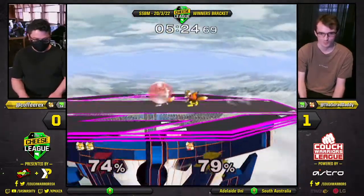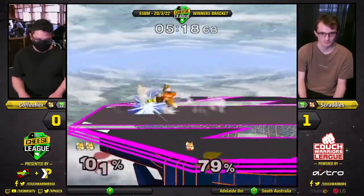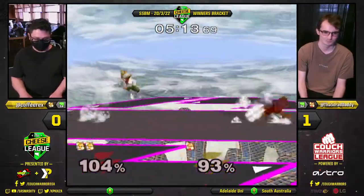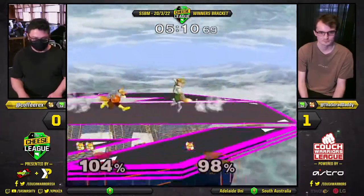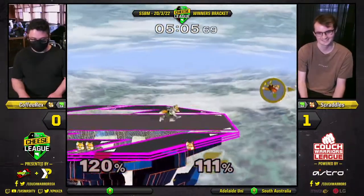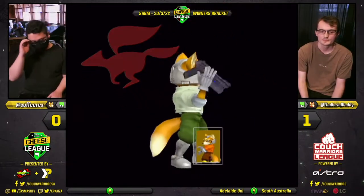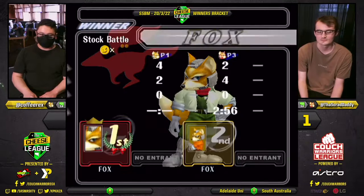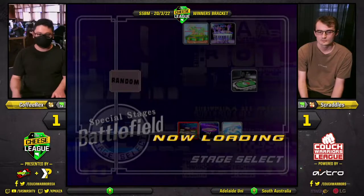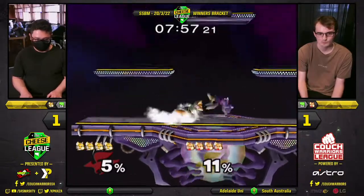Game plan is to do the biggest combo and then get a kill. Coffee Rex takes the lead in this game, currently being edge-guarded by Scraddles. This will be a big win for Coffee Rex — must be huge. He's always out there and misses the edge guard. You need Armada trying that, I think. He's probably choking — this is probably make or break for his career, to be Scraddles. Love the fade in with the back air there, and Coffee Rex takes game two. 1-1. This would be an upset if Coffee Rex took the set.